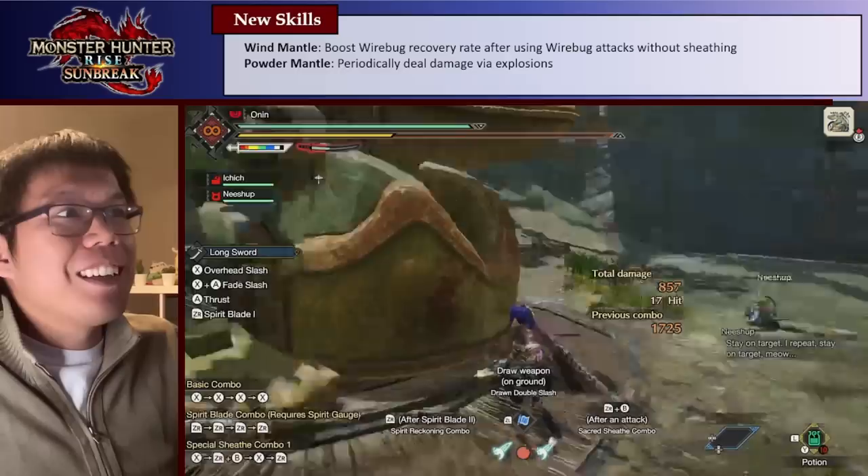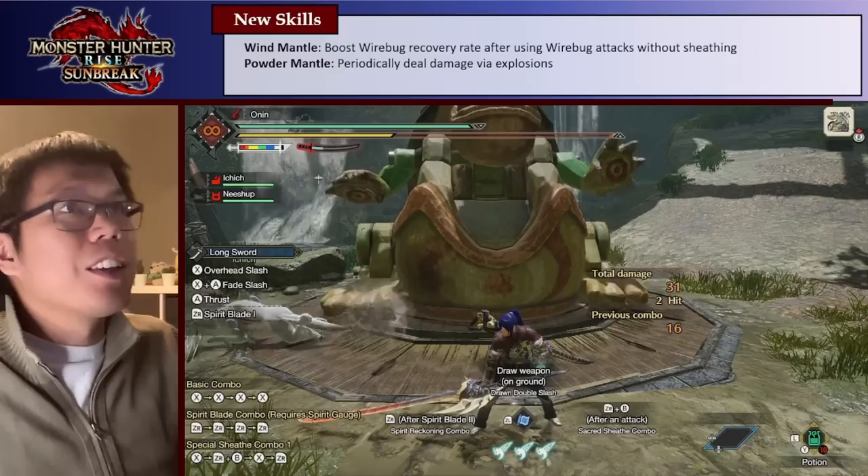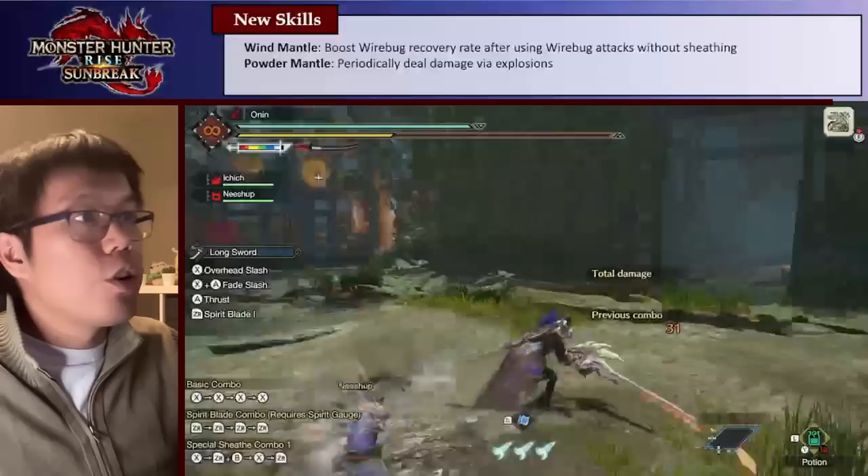So about 500 damage every 30 seconds to a minute or so, which is quite nice. It's not going to completely change anything, but as usual it's a nice bonus. Both of these skills — Windmantle and Powder Mantle — they're good if you can get them, but they aren't something you're going to go out of your way to get.